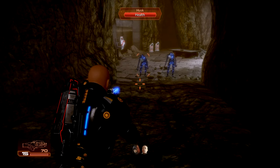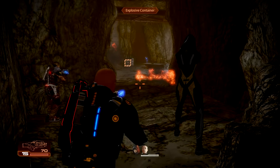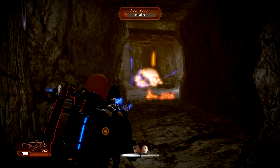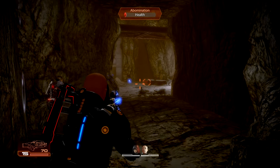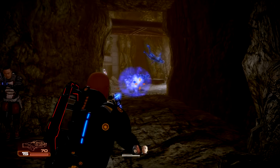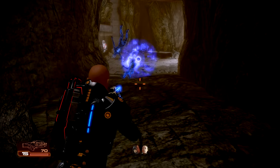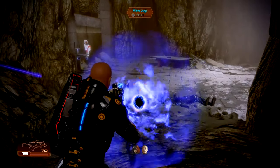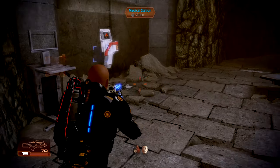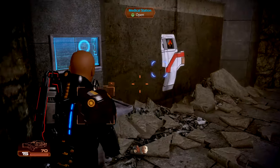Here they come. Inferno Grenade. Kasumi, Overload — I'll take care of it. Singularity out. These are the husks — these are instantly killed once their feet are lifted off the ground. Let's read these logs, if it's safe.